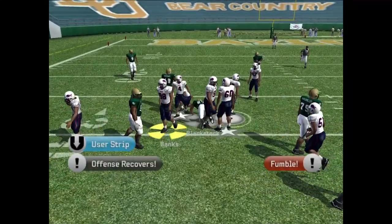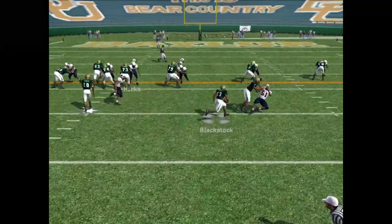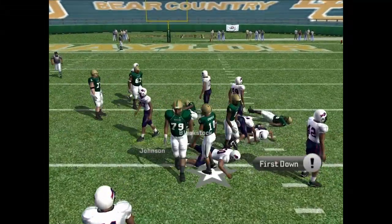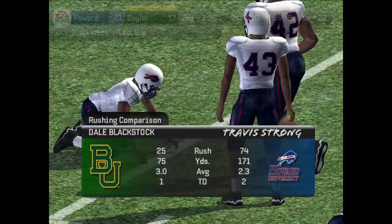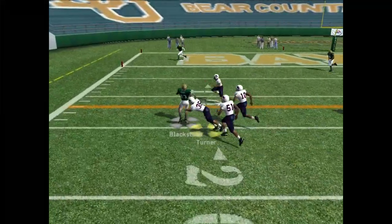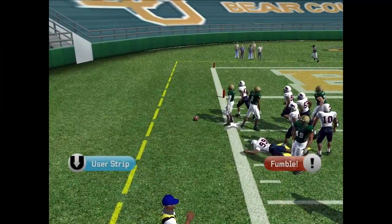Stewart fumbles but they recover. Tosses it to Blackstock — Blackstock breaks the tackle, almost fumbles it, they get another first down. First down and ten, RG3 drops back — that looked like a backwards pass. Turner misses the tackle but we get a fumble, goes out of bounds.